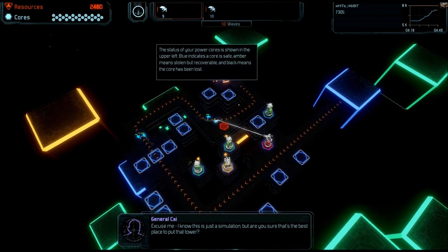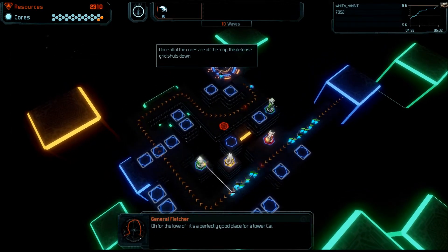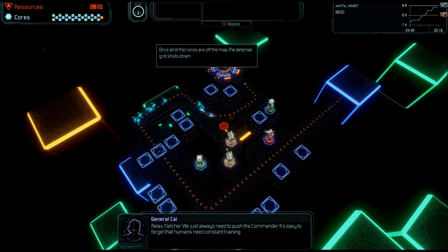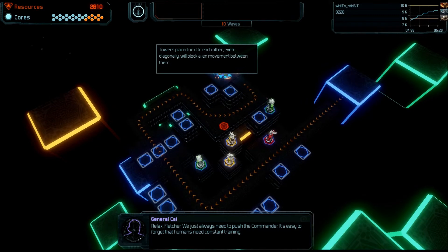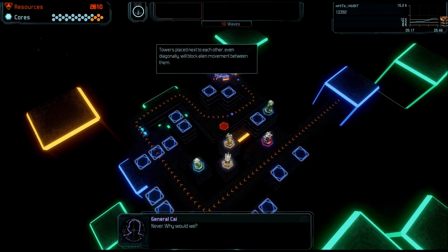Excuse me. I know this is just a simulation, but are you sure that's the best place to put that tower? Oh, for the love of — it's a perfectly good place for a tower, Kai. Relax, Fletcher. We just always need to push the commander. It's easy to forget that humans need constant training. True indeed. AIs never forget a thing, do we? Never. Why would we?